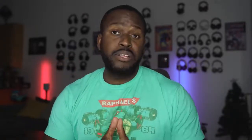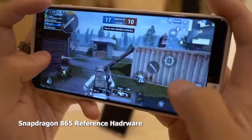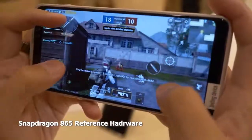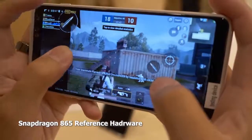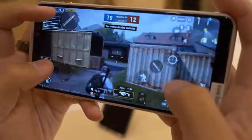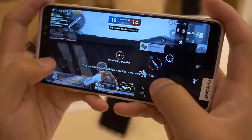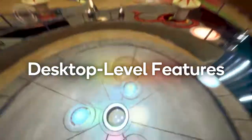Processing: this device will be powered by the Snapdragon 865 in some regions and the Exynos processor in others. We got to do some gaming on the Snapdragon 865 and it showcases about a 35% jump in GPU performance and 25% in CPU performance, giving you better and smoother gameplay all around. Additionally, GPU drivers on the 865 will be updatable, so you can actually get better performance over time.